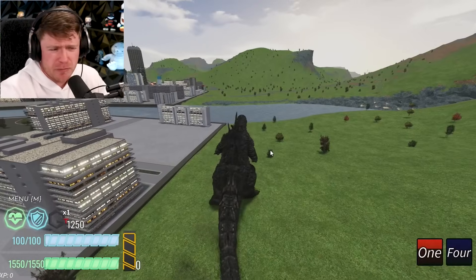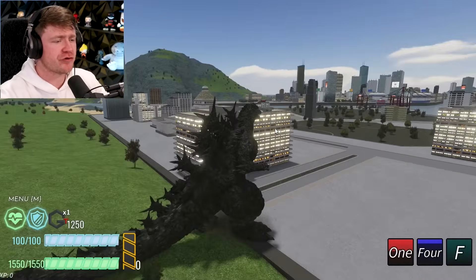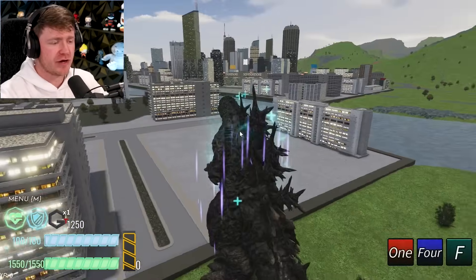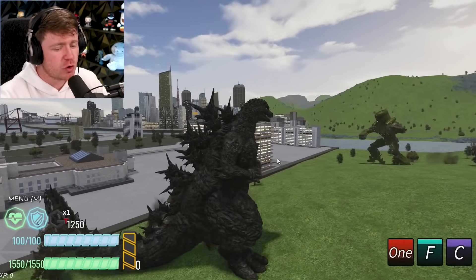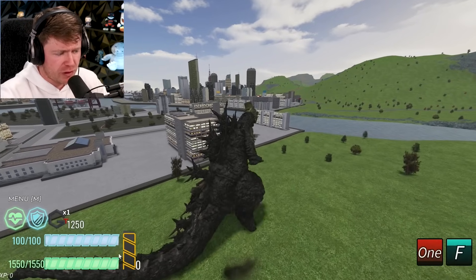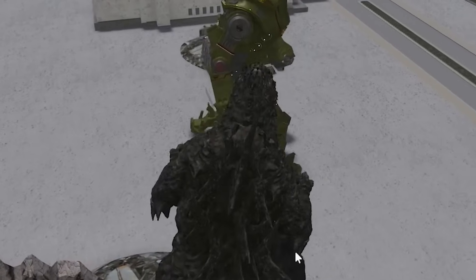We're gonna hit the four move — I'm sure it grabs somebody or pushes them back. There's no five, but there is an F move. I thought it was the atomic breath, but the F move just kind of heals you. So how do you hit the atomic breath? I'm assuming the atomic breath is probably the special move — whenever we build this little meter down here, I'm sure that's when we'll be able to hit it.